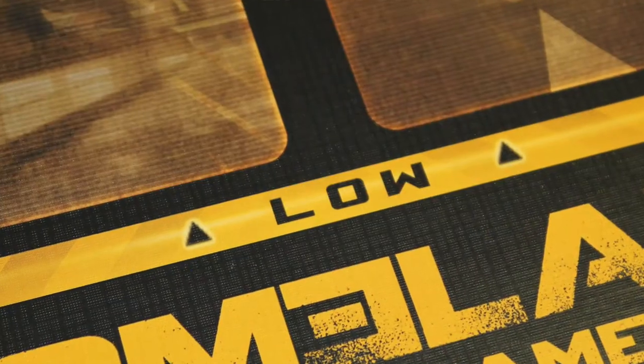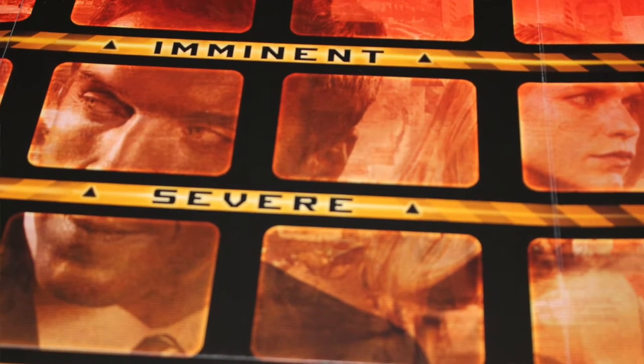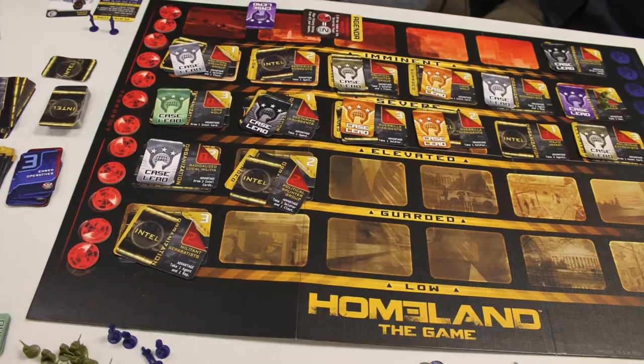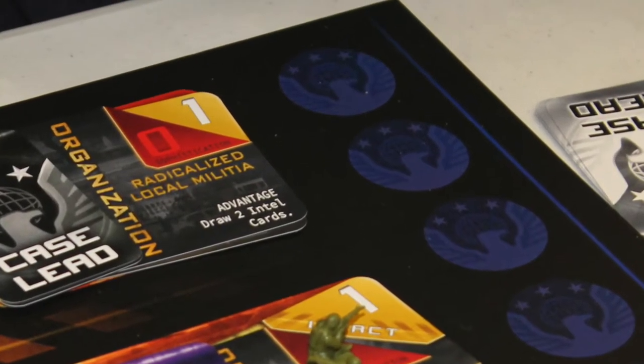The game board is essentially a grid featuring different priority levels of threats — low priority and imminent priority. These threats move up the track and once they hit imminent they're analyzed to see whether they are successful. There are also two tracks on the side of the board: an agency track and a terrorist track. If the terrorists win a threat they advance the terrorist track; if the agency wins they advance the agency track. Whichever side fills up their track first determines the outcome. If the terrorist track fills up, the terrorist wins outright. If the agency track fills up, we go to an end game to determine the individual winner.